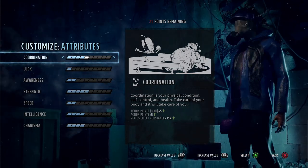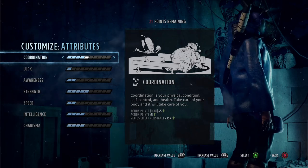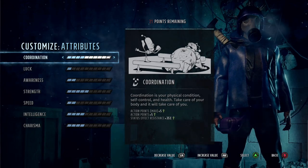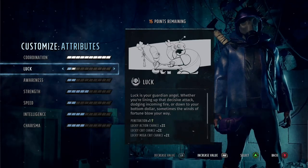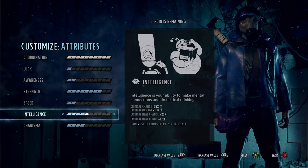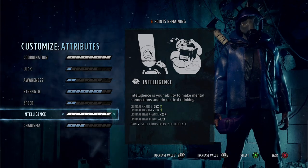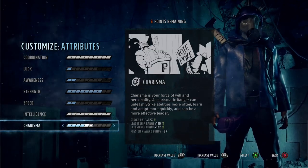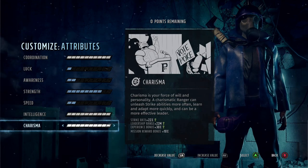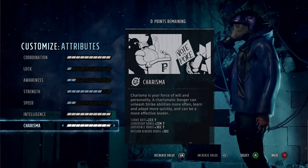I'm also going to show you the maxed out end game version of this character. I'm not really a fan of shotguns myself, but I think this build can really work. This is the exact stat layout I would use right at the beginning of the game. After that you want to increase coordination, because you need the AP to get your shots off — shotguns typically cost three AP, so we want max coordination. Strength we're going to take to eight for the power armor, and intelligence we're going to max for the critical hit chance.